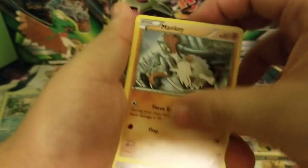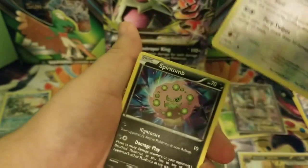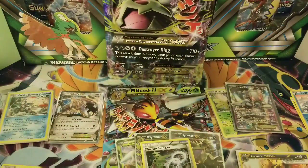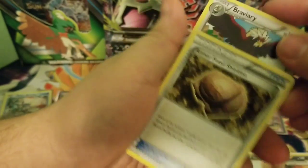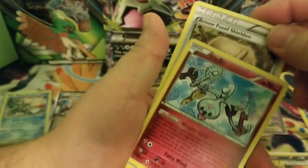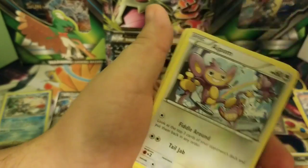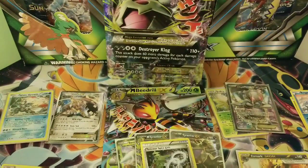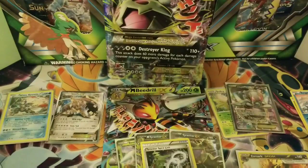Alright let's get it — Steam Siege. Bucky, Drifloon, I'll just go quick. Larvesta, Aipom, Yanma, Manky, Yanma. Fates Collide after Evan fails.